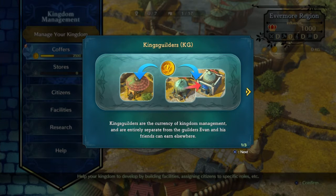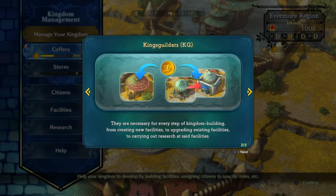We have our own special currency, which is nice — King's Guilders, that is a mouthful. KG for short. This special currency is what we're using in our kingdom so we can build stuff and advance our technology.